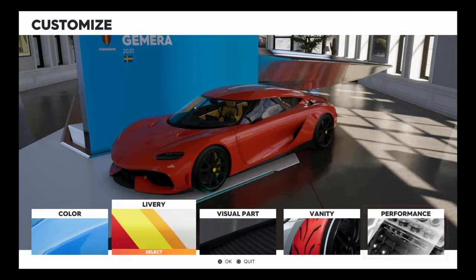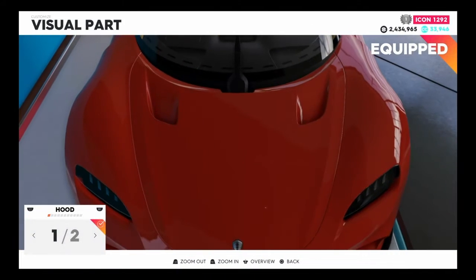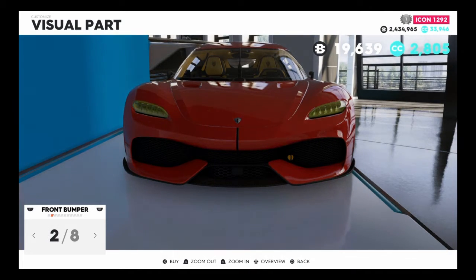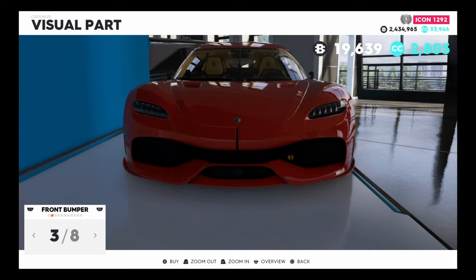The Gamera — the car we've all been waiting for. It looks pretty sick but the parts are expensive as hell. The hood is 40,000 bucks but I don't like carbon so I won't do it. There are yellow lights — I kind of like it but I'm not sure. I'll go with this option because it's more normal and casual.